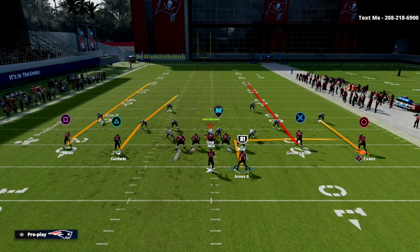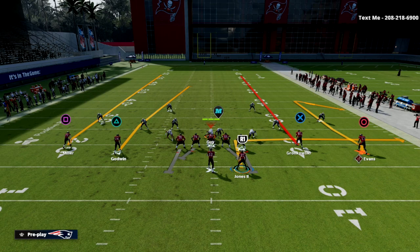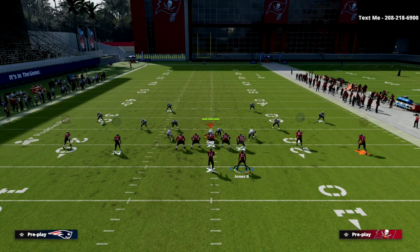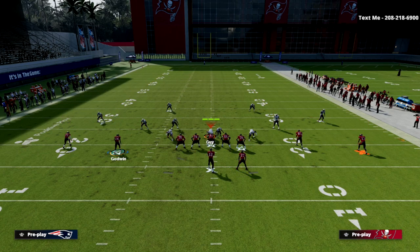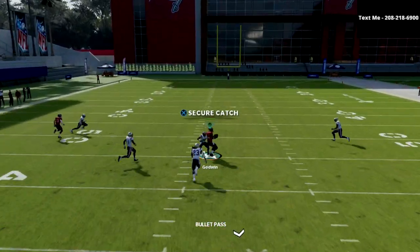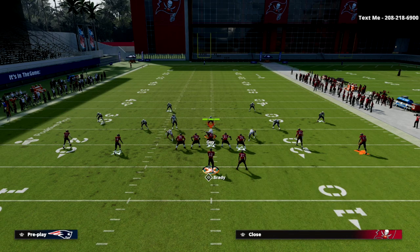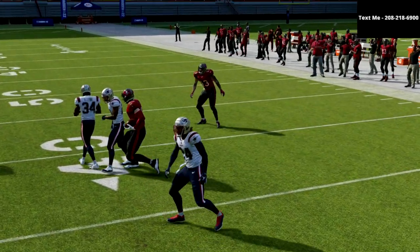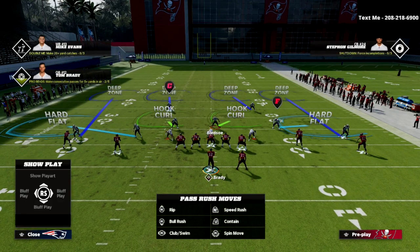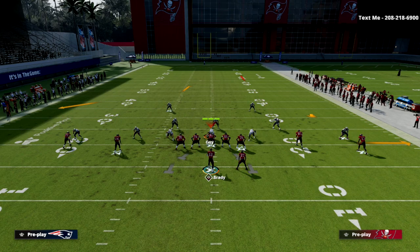The way four verticals typically works is they might tell the receiver that if that guy gets backpedaled to cut it off and turn into a comeback pattern — you could run a comeback too. I like to just put a curl out there; I think it works the best. Because the running back is on the right side of the screen, those yellow zones will open up to that side and I can basically cut these seams off. You'll see it's fairly quick to set up and you can throw that tight end seam immediately.